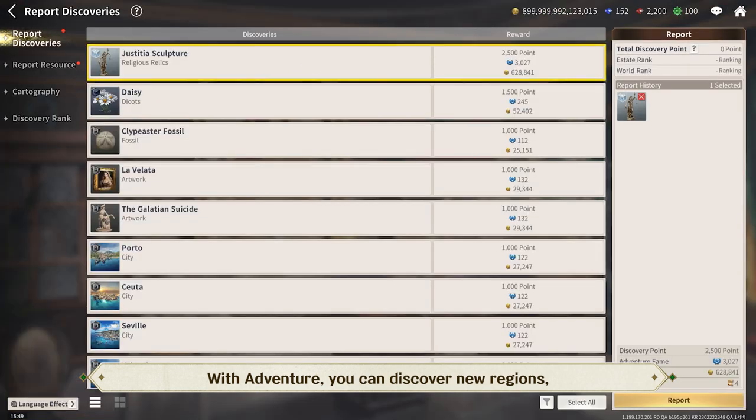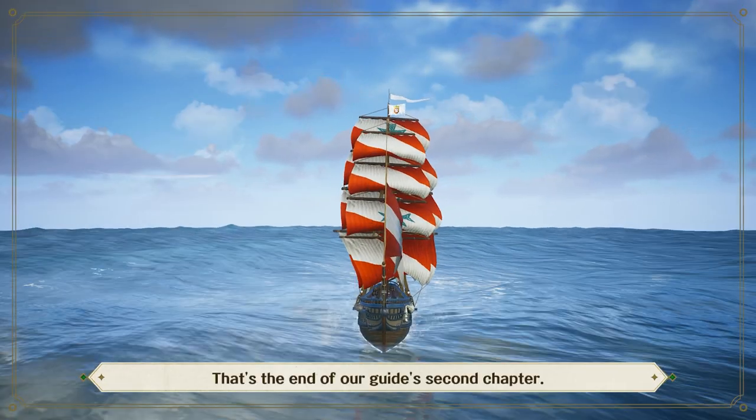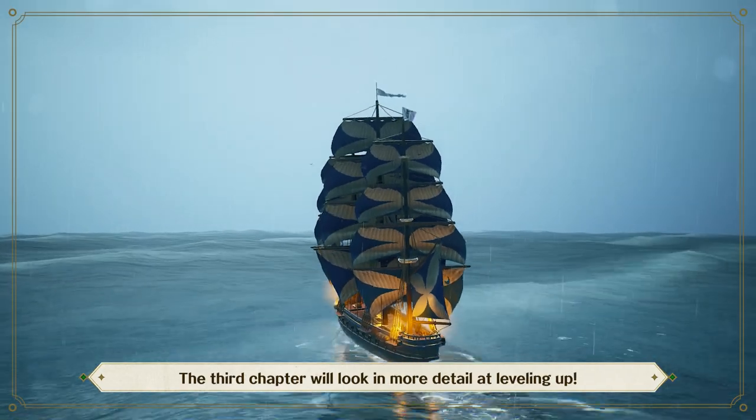You can then report your discoveries and expand your collection. That's the end of our guide's second chapter. The third chapter will look in more detail at leveling up.